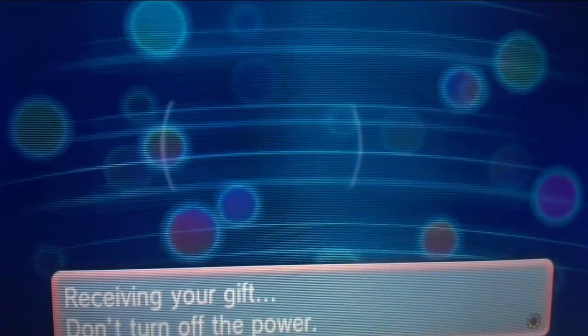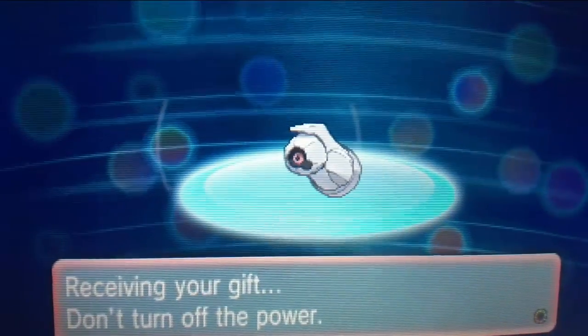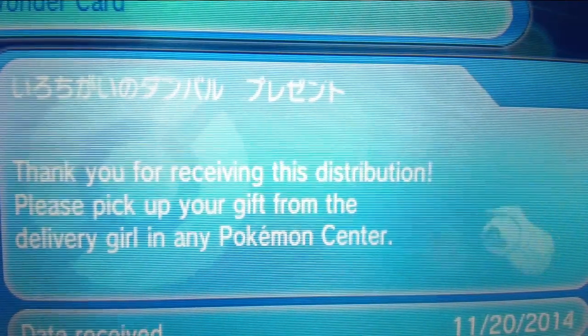So it did find the Beldum — all you have to do is press yes, it's very, very simple. And after you receive it like this, all you have to do is go into the Pokémon Center and receive your gift. I will show you guys that really quick.